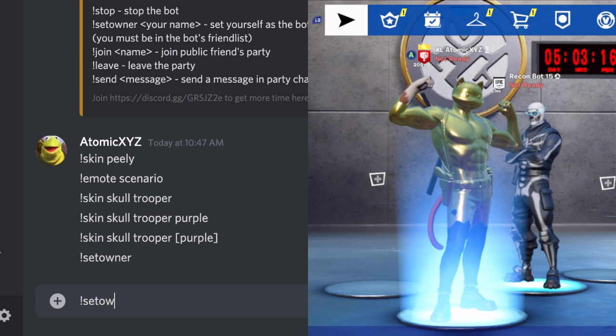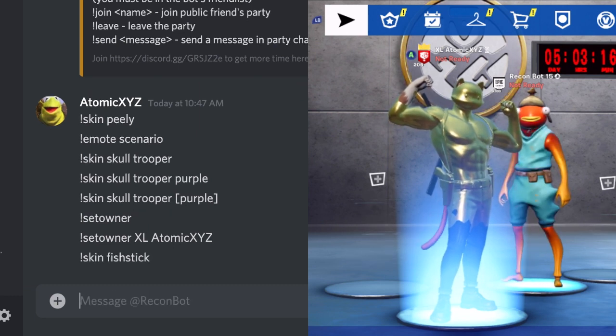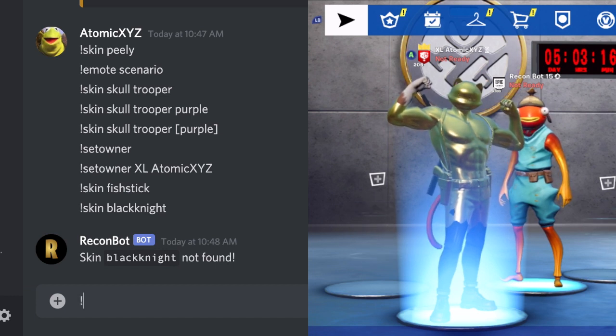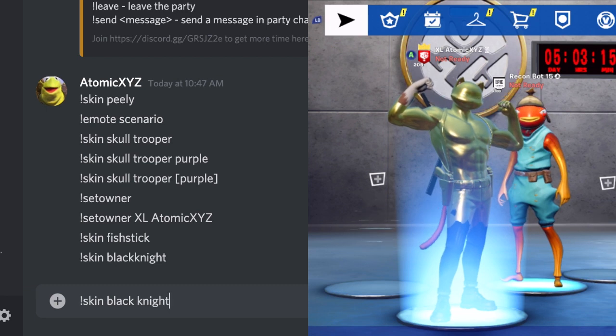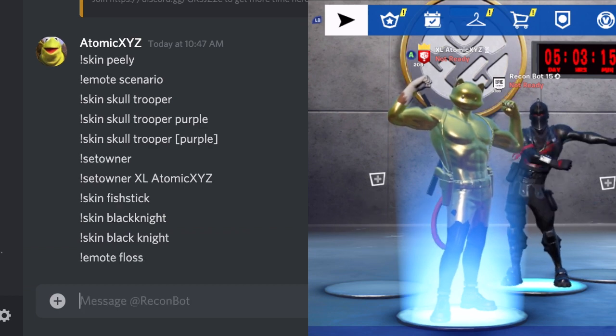You can get any skin, any emotes, and you can even get unreleased skins, which is kind of cool. Another thing you guys can do is type 'set owner' and then your name, and it'll assign the bot to you so you can always get the spot every single time you do '+start bot' in the chat. You can get any skin like Fish Stick or Black Knight, but you have to put a space between 'Black Knight' — make sure you're spelling all the skins correctly.